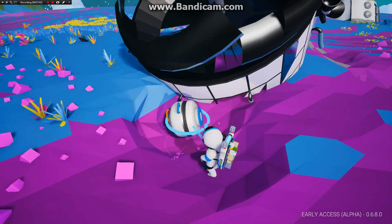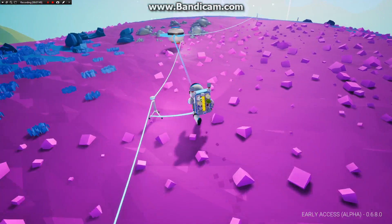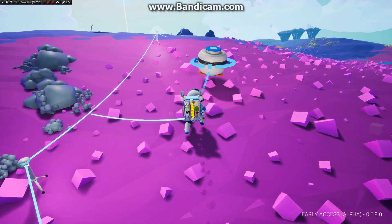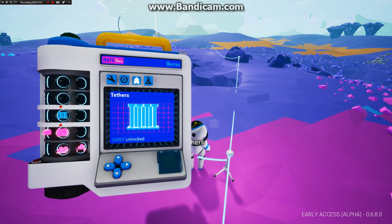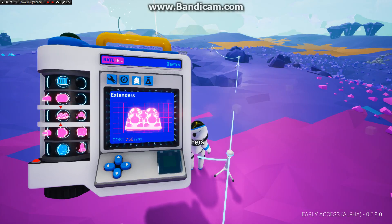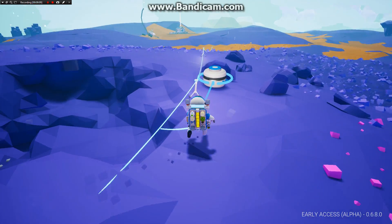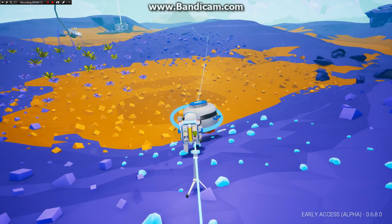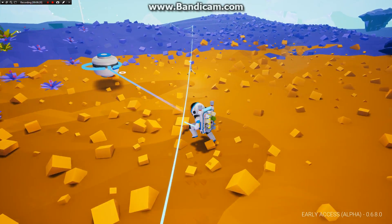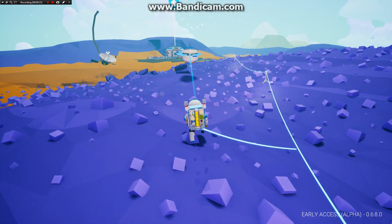Oh, what's this? Oh yes, I love finding these! These can be used for research and you get — I think they're called bytes. When you get bytes you can buy stuff, and they're really useful. There are extenders too — that's probably new in this update. These I think are kind of rare to come by; this type can be used for research and I'm pretty sure it's the rarer type.